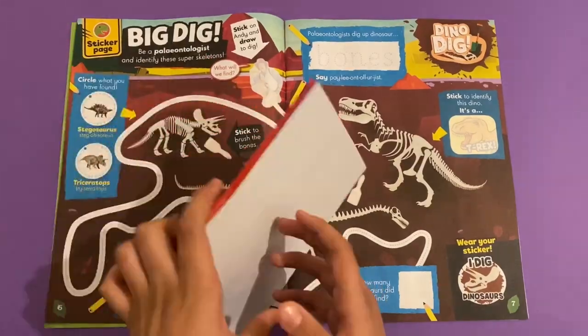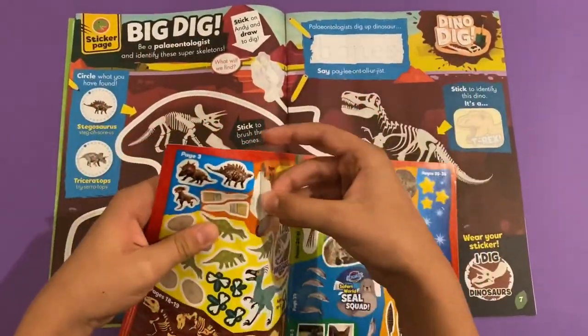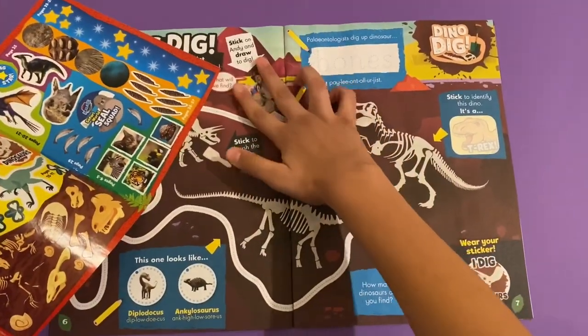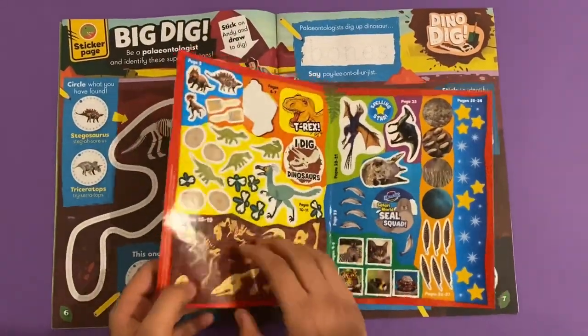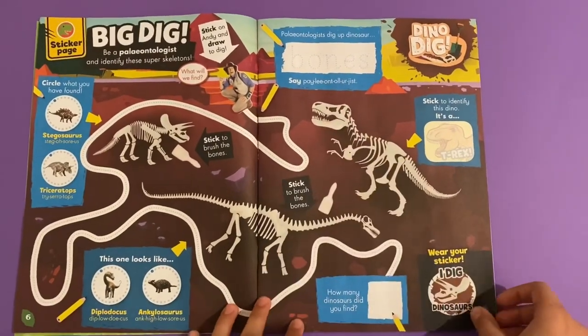Let's take on a few stickers here — it'll be these ones here. Here's Andy, and I believe it will be these ones you have to use. Then you can write the word 'bones' there as well.